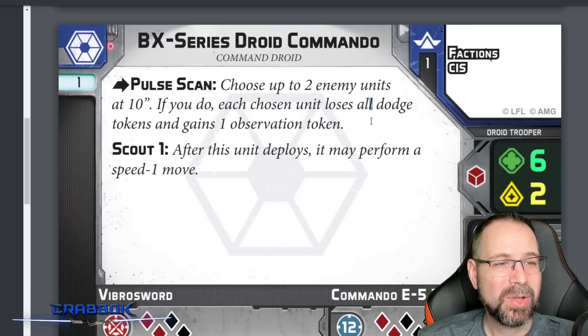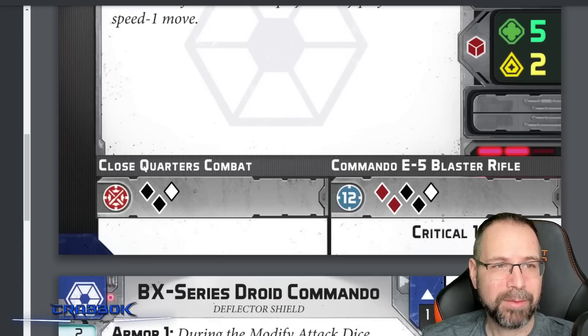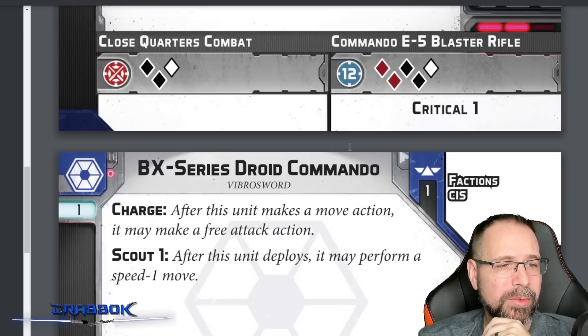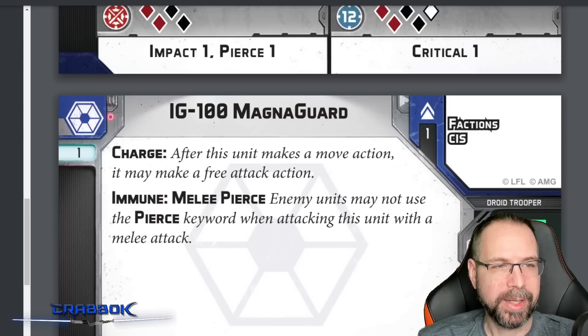The BX Commando Droids feature Pulse Scan — making enemies lose all dodge tokens and gain an observation token, which is quite powerful. They have lots of Critical, Armor 1, Scout 1, and some Impact. Impact is relevant because of the immobilized vehicle in one of the scenarios — so you'll need it depending on which mission you play. The Magna Guards have Charge, which is probably strong in this format since you can dash and then move into melee.